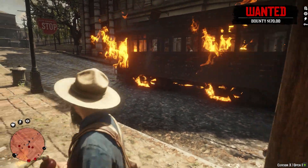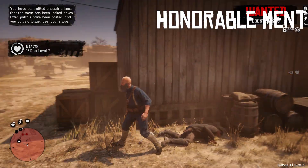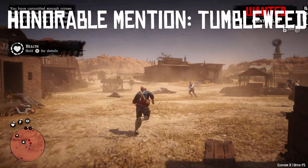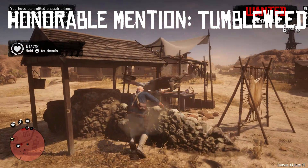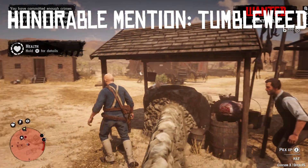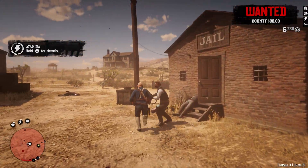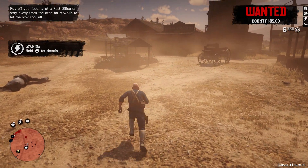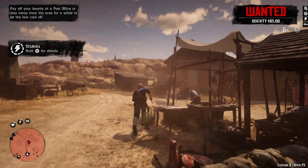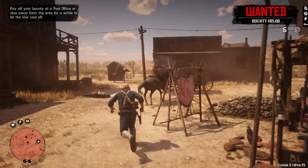One honorable mention before we get to number one, and that is Tumbleweed. Within the last part of the prestigious bounty for Tumbleweed, we get a little taste of what Call to Arms would be like there — perhaps that was a little test for it. Nothing would beat going through all ten waves with some cool set pieces going on there, that's for sure. It's built perfectly for it. Even if the whole town was included, it would still be a pretty small area in the big scheme of things. It would be even better if Sheriff Freeman stood side by side with us — that dude is a badass.